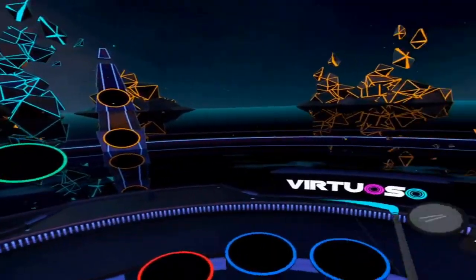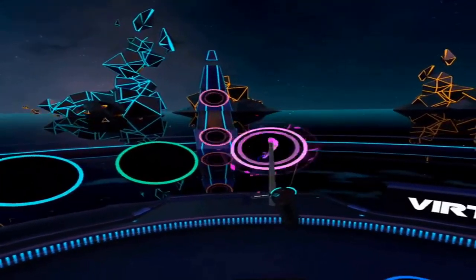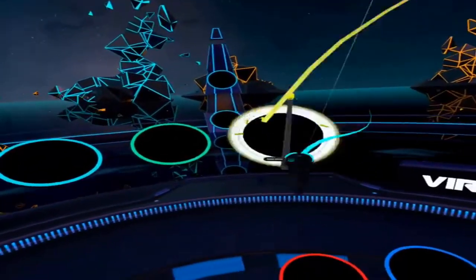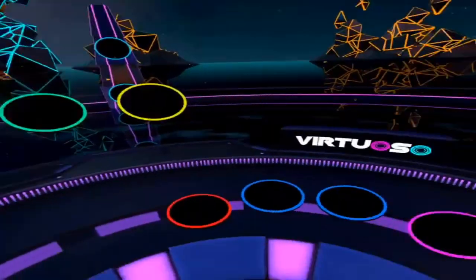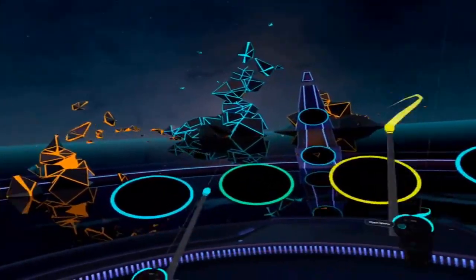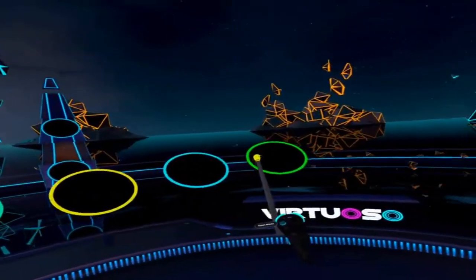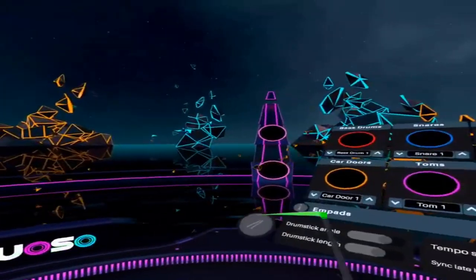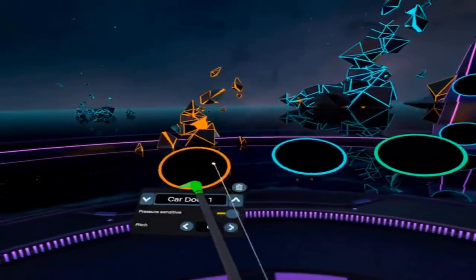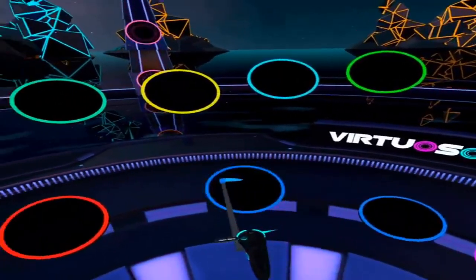I'm not a drummer, never been a drummer, so I have no idea if there are proper placements for these things — I'm just putting them where I want. Let's put a tom somewhere about here. We'll add a crash, and let's see — do we have a ride? It's so easy to manipulate everything — just creating this is so easy. Oh, an effect — what's the effect? Oh, cowbell! Who doesn't need more cowbell? And what else do we have? Car door? Let's arrange these in a way that we can get to them easily.